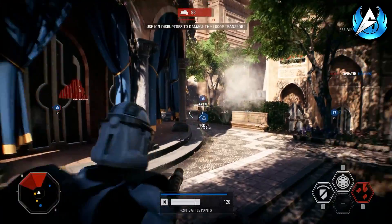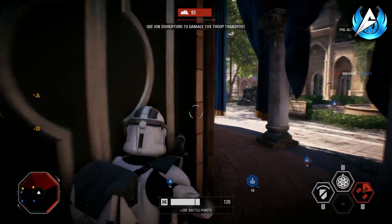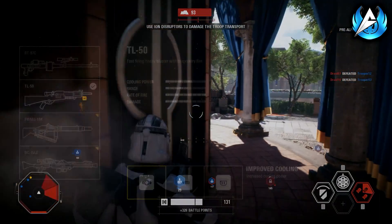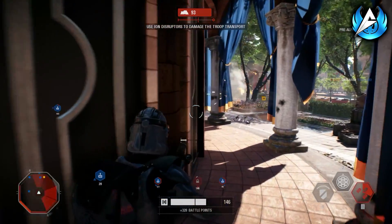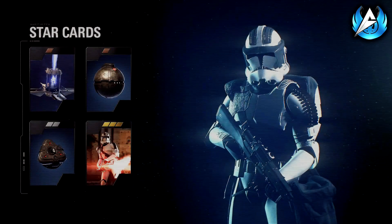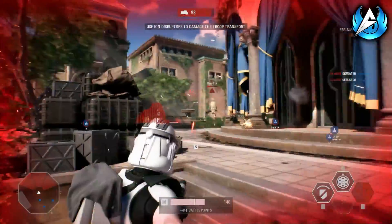As mentioned, you can not only customize your class but also customize the weapons of your class by using weapon attachments, which can be earned through challenges and definitely through loot boxes. The weapon attachments in Star Wars Battlefront 2 completely change how your weapon actually works, which helps you customize the play style of that class to exactly how you want it to feel and play. Not one class is set in its own play style — the play style of a class can be changed by using weapon attachments.